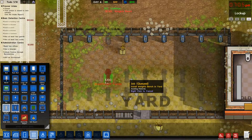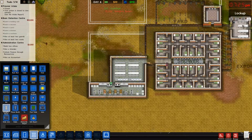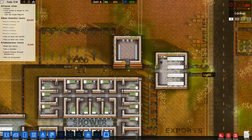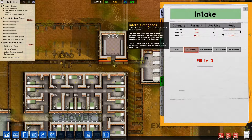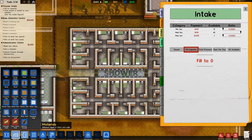Because we're going to have a lot of prisoners. I think it's time to get prisoners, guys. So, reports. Intake. We're going to go ahead and use the fill capacity. Fill to 0. What? Oh! Okay. That's what I was forgetting. Rooms. Cells.